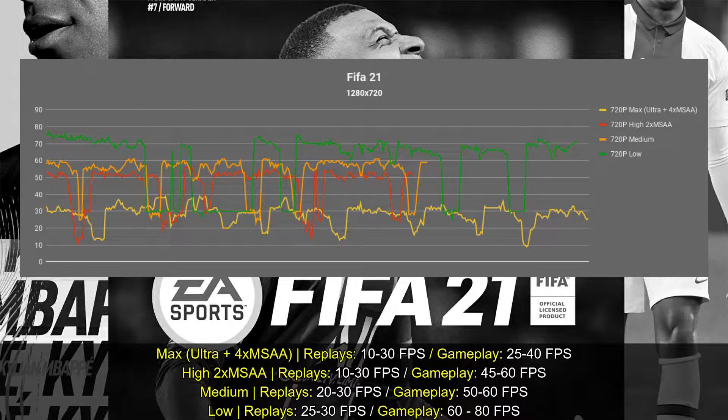The question is, how does it perform on the Intel HD 620 with dual channel memory? The performance you can expect at low settings 720p is something between 60 to 80 frames per second — amazing performance in my opinion. For replays, there are some drops here and there, and as you know, replays on FIFA have always been locked to 30 frames per second. With the Intel HD 620, it gets between 25 to 30.